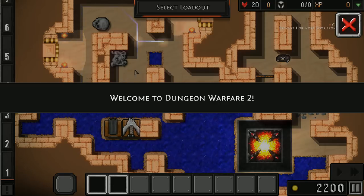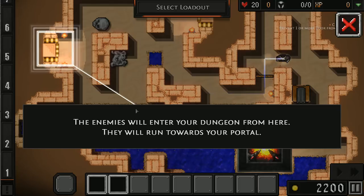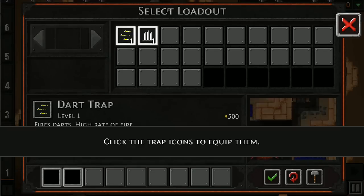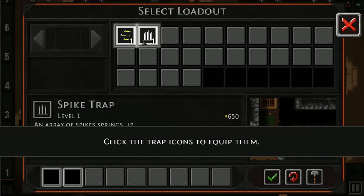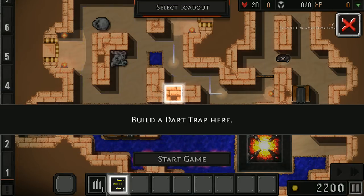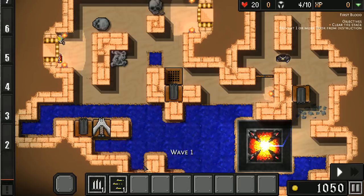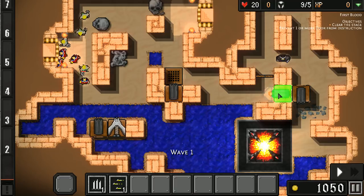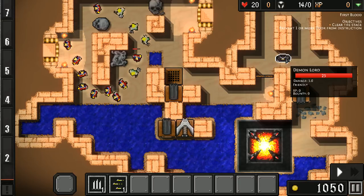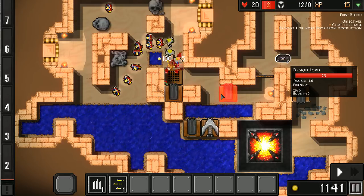Welcome to Dungeon Warfare 2. This is your portal to defend — enemies will enter your dungeon from here. This is your life counter. Open the loadout menu. It's very similar to the first one. I'll place a dart trap here, and build a spike trap here. What is this thing? Demon Lord — okay, friendly. Interesting, let's do this.